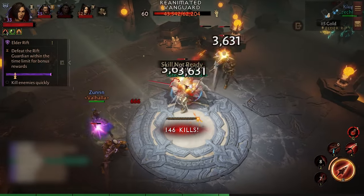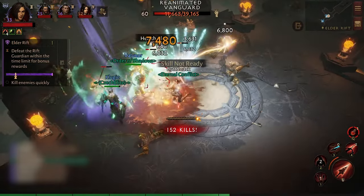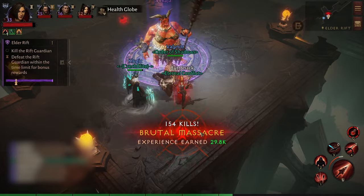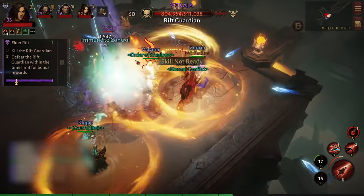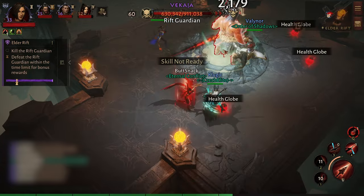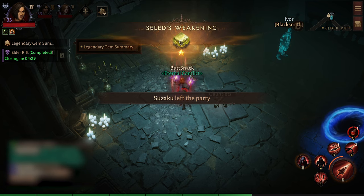Elder Rifts take between one and five minutes depending on how elites are spread out. You get a nice XP bonus from your killstreak if you continuously pull more mobs — 154 kills, nearly 30,000 experience. You also have a chance of getting legendaries from the end-of-rift drop, and a chance at legendary gems if you're using crests. On my last run I ended up with an actual gem.